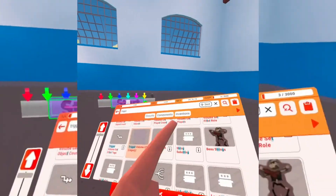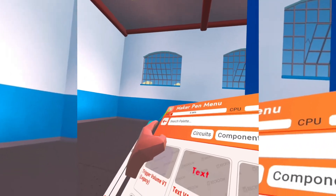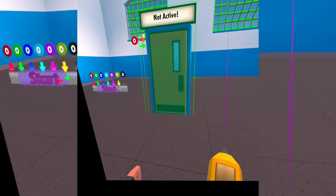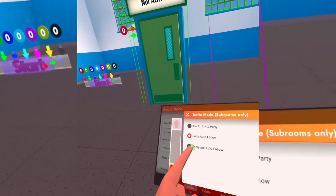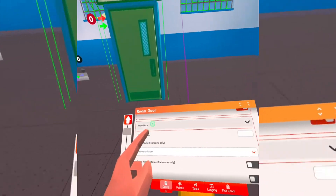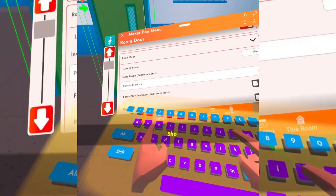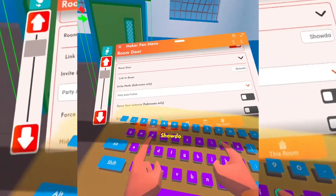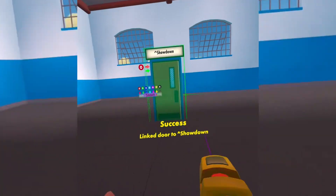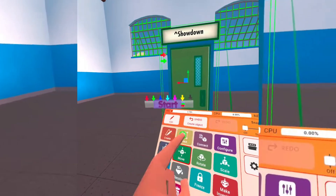Next, you're going to need a room door. A room door — put that right there. I'm just going to do Showdown. Alright, Showdown — we'll put all that right there.